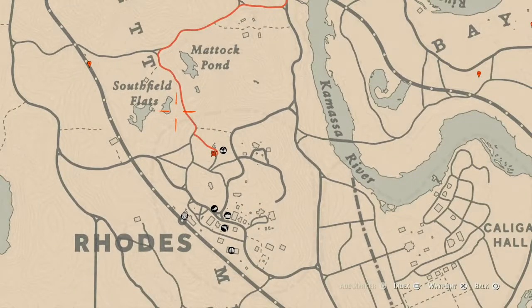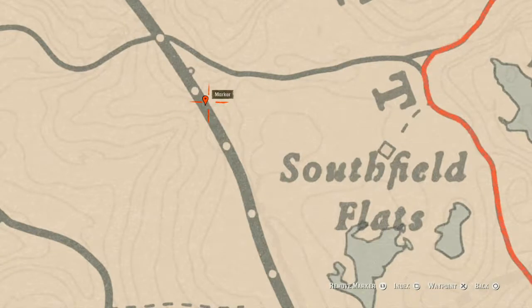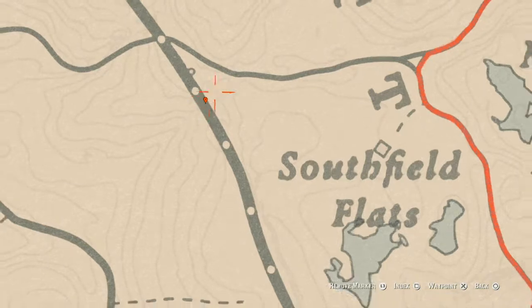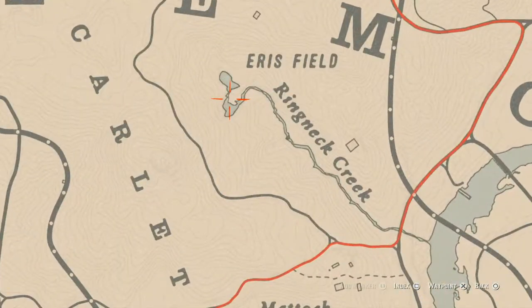Let's go up to our next and last marker, which is a random coin. This random coin is underneath this railroad — there's like a little walking path underneath. Go over here with your metal detector and that's what you will get: a random coin. I have a couple of one-offs for you guys.